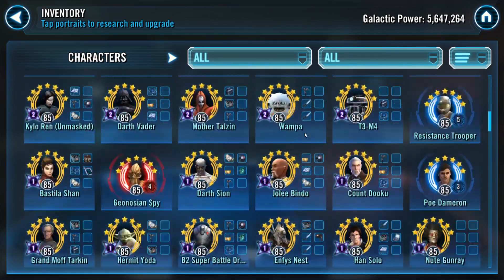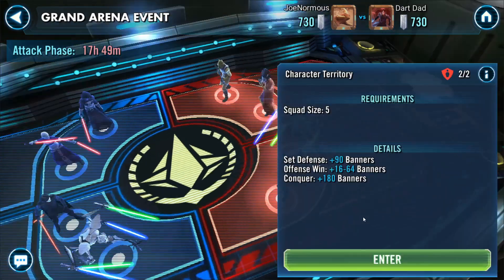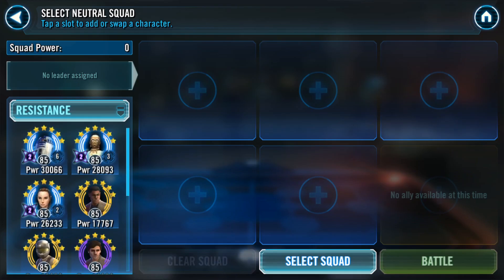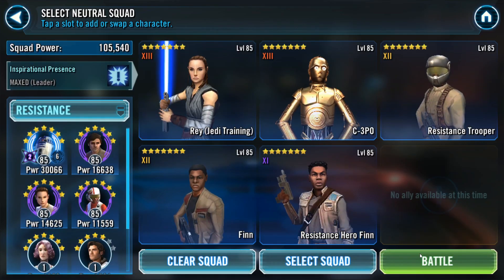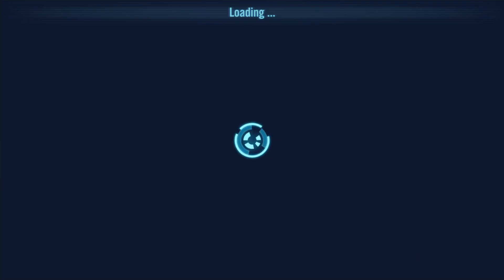Just to show you a brief overview of his roster — nothing too crazy. I think he's going for Galactic Legend Rey. At the bottom there's a Grievous team and an Old Republic team. I wanted to do a bit of a warm-up and quickly get rid of that Old Republic team, as efficiently as possible. So here we go with our Resistance team.